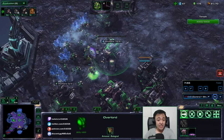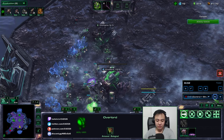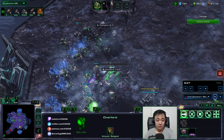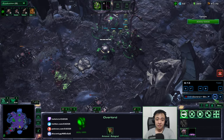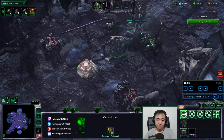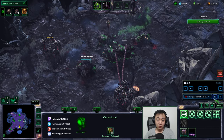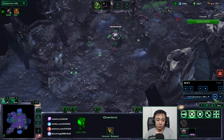Stukov siege tanks are the best siege tanks in all of co-op, as we may have established in the previous video. I intend to use them to the best of their abilities. You can see they're just splashing all over these enemies here. I move the infested bunker a little closer, siege these guys up, and wait for the next wave.